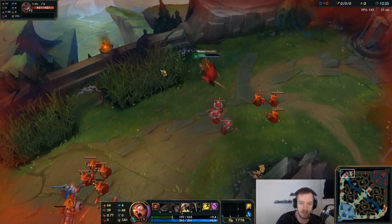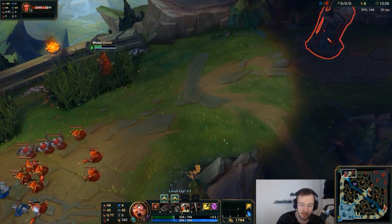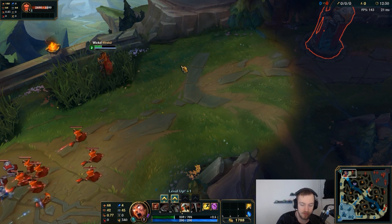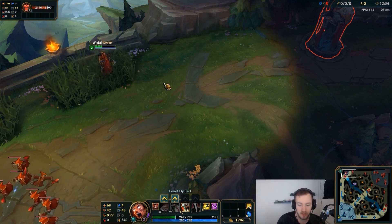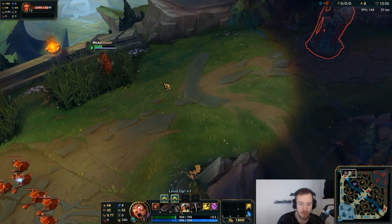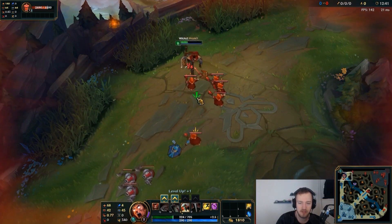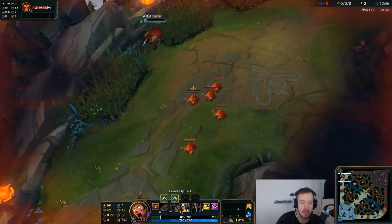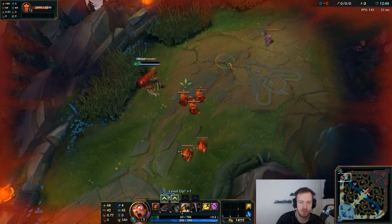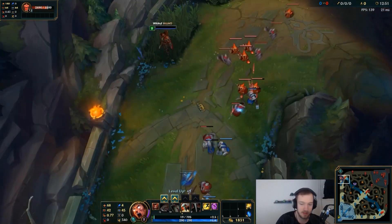Something that doesn't get talked about enough is the player stop key. Let's say you're hitting a tower against a Maokai and he starts W-ing you — you need to press the stop key to not auto attack him automatically, or else you'll auto attack him, get tower aggro, and very likely die. Stop key is also useful when farming minions and you just want to stand next to them, and it can also be used to dodge skill shots by stopping mid-movement and then moving again.